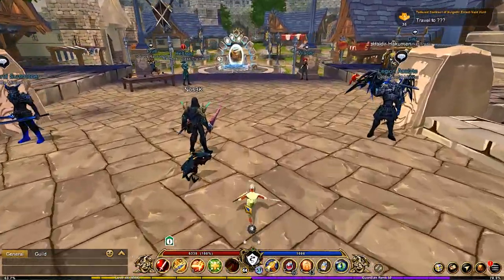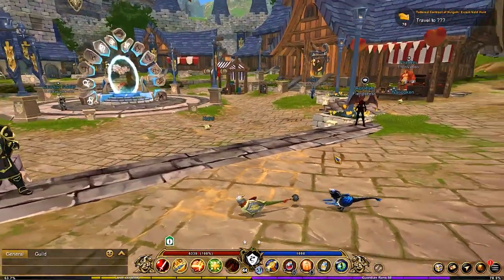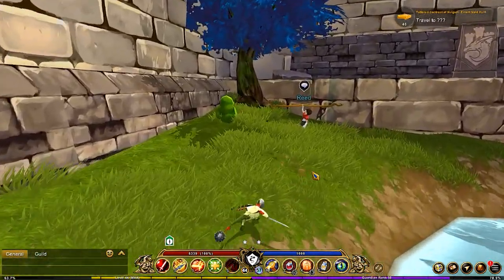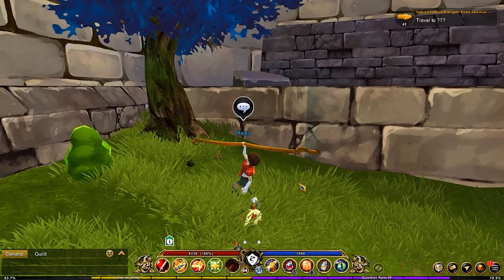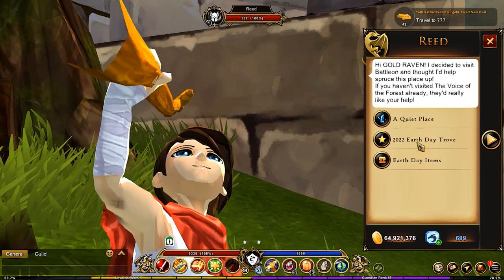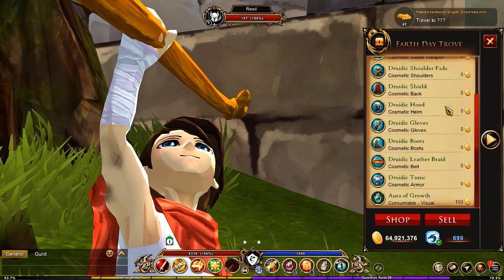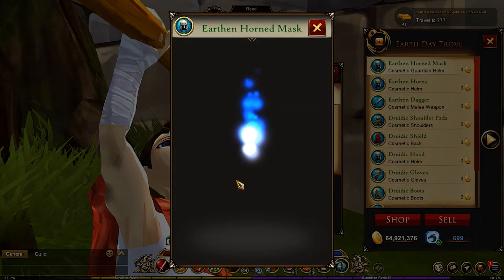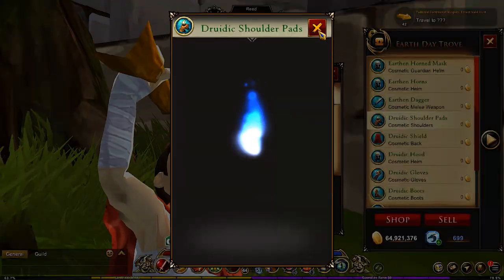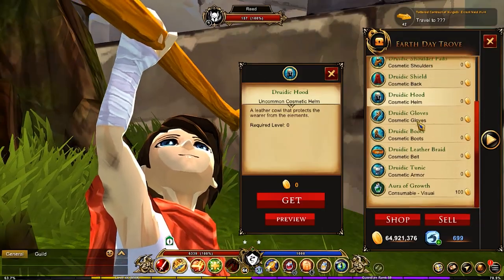We are going to be checking out the first part of this update. It said he's by a tree — and there he is. So this is the first part. This is the Earth Day guy right here and he's got a quiet place. We've got the Earth Day Trove 2022, which gives you several different things. I do own the trove, that's why all these things are zero. Kind of shows what you can get in here. I'll show the shield and I'll show the hood, but I won't show the rest — I'll let you guys check that out for yourself.